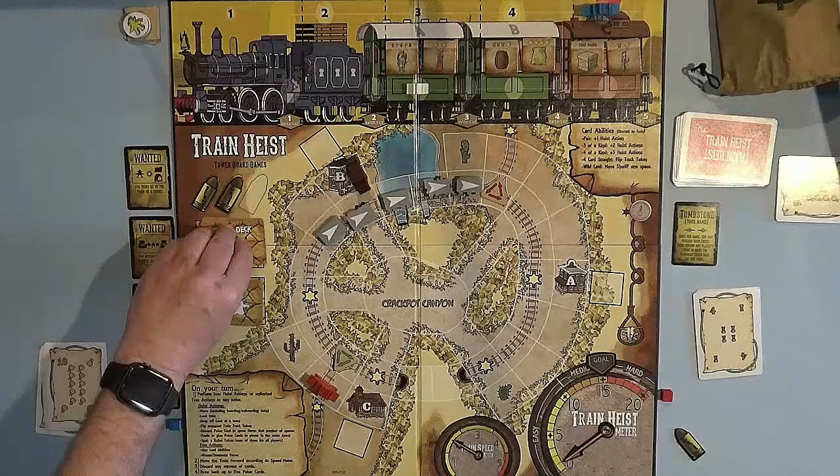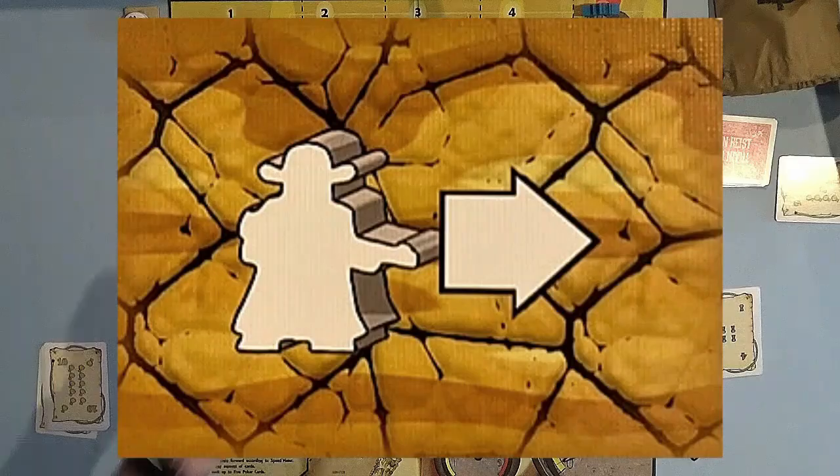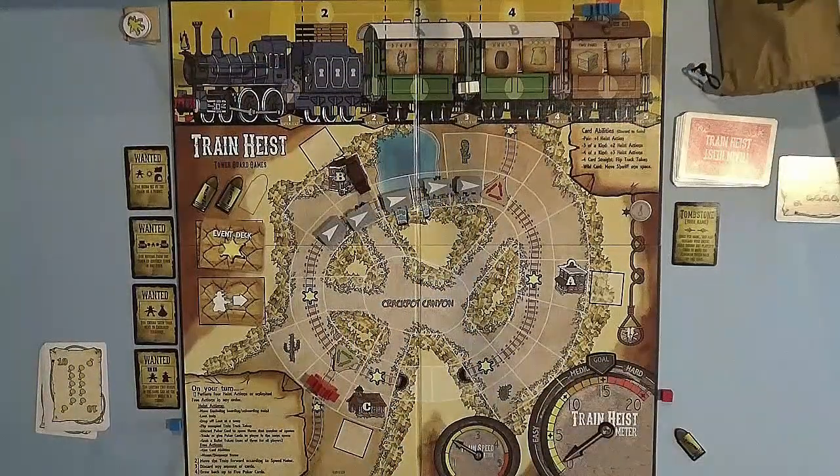We move the train two spaces — we hit another star — flip the event deck over, and the sheriff moves one space to the right. Now it is red's turn. Red's cards: they have a two and four keyhole, and a three and four pistol with a wild card. So they do have two of a kind with the fours, or even three of a kind with the wild card.